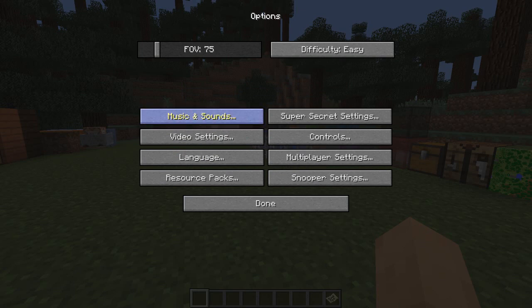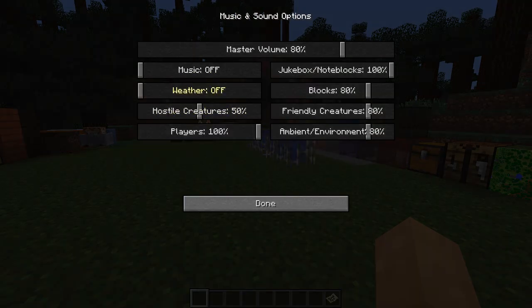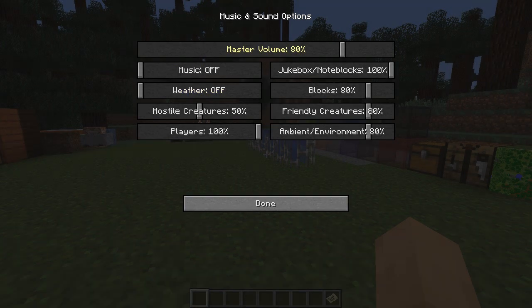Now for some of the behind-the-scenes stuff with sounds and commands. Here's the music and sounds option. Instead of just one sound setting, it's broken down now: you've got master volume, music, weather, creatures, other players, jukebox, note block, block sounds, friendly creatures, and even ambience — all with their own volume settings. I think this is going to come in very handy.